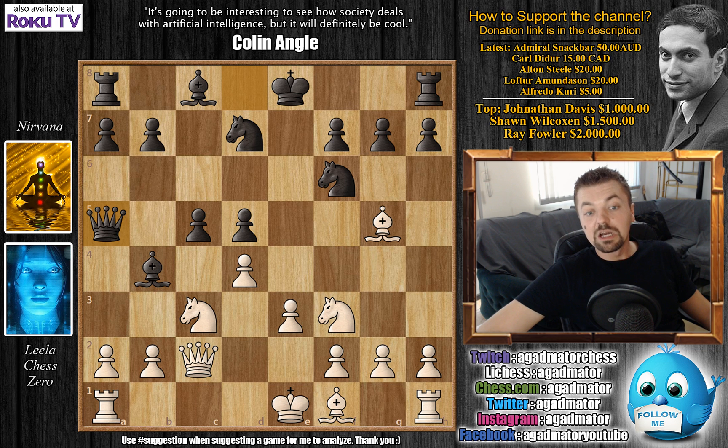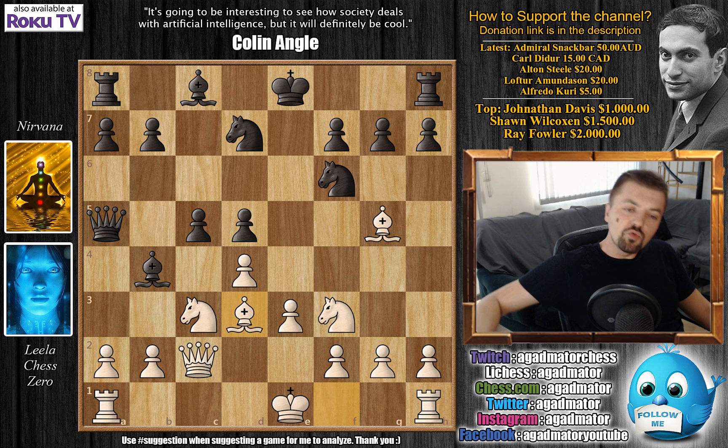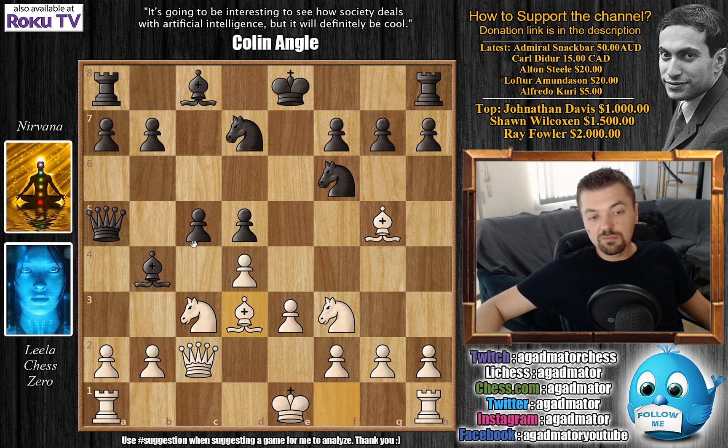Queen to A5 here, Bishop to D3, and now a move that when you're playing with the black pieces you will always want to play when you see Bishop to D3. D3 is a very active square for the Bishop, and here C4 was played. It seems like a very nice move - you force the Bishop away from this very strong square, but here it doesn't really achieve all that much.